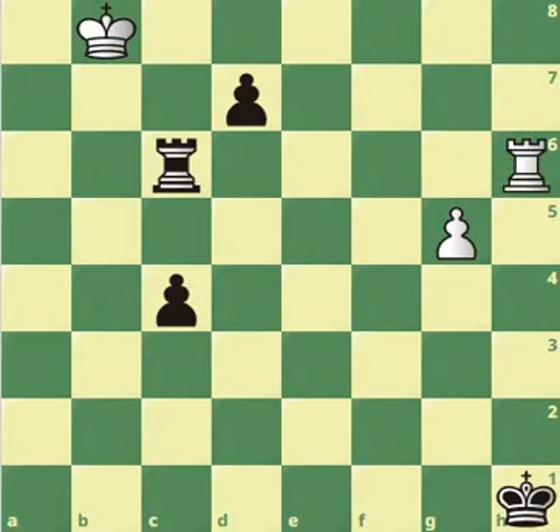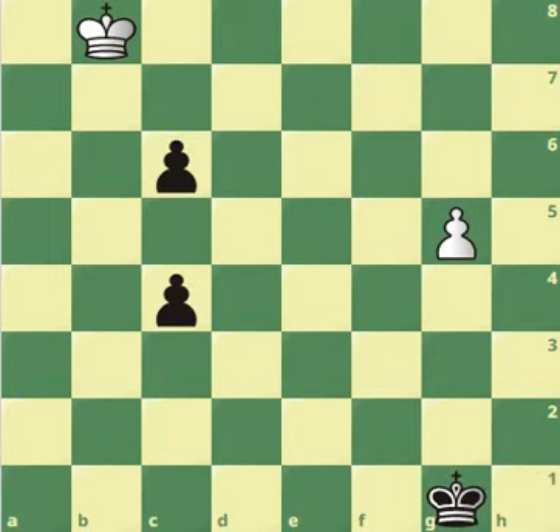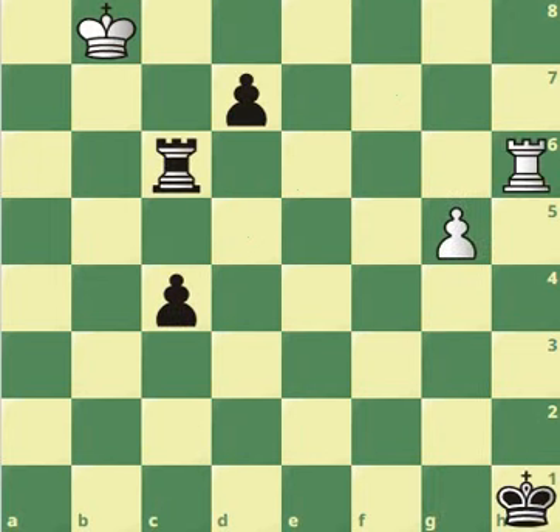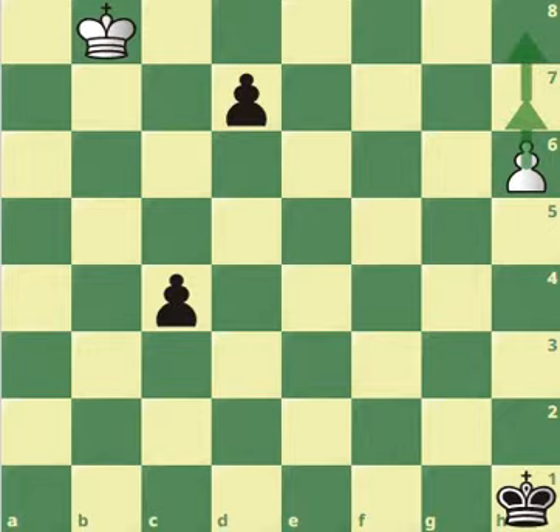The best move here is rook to h6 check. This is amazing — if black moves the king, you can take the rook, pawn takes back, and now you go for the promotion race. You're going to promote with check, which allows your queen to get into the c-file and win both pawns. Or, after the check, if black takes your rook, you take back and you're going to promote sooner than your opponent.